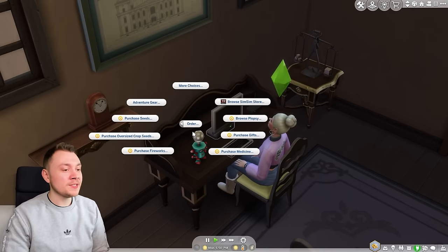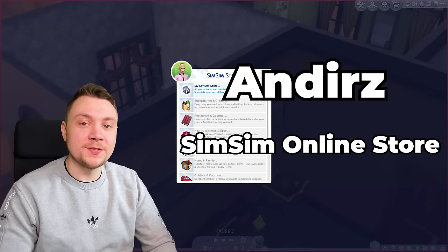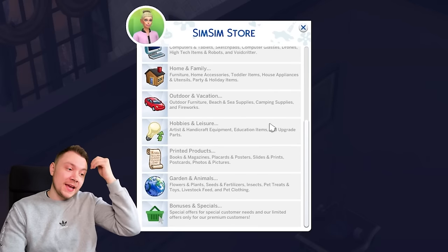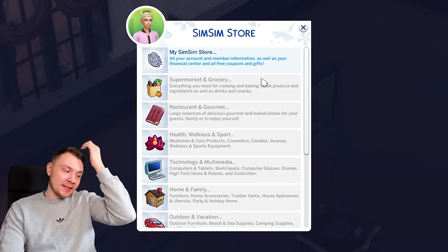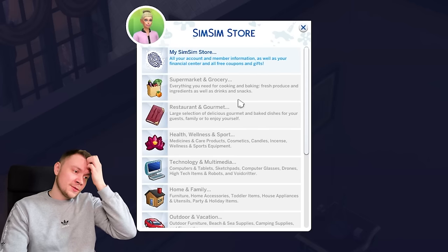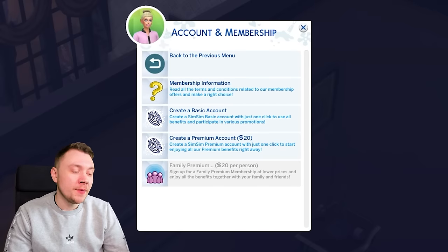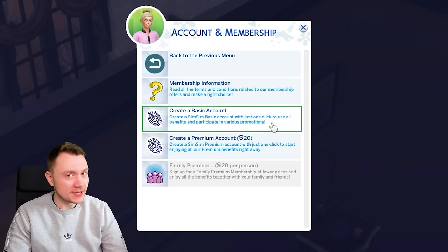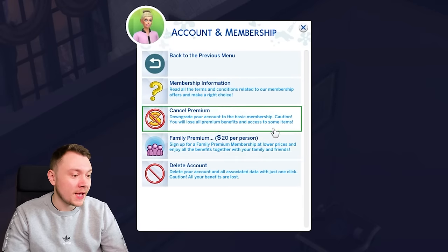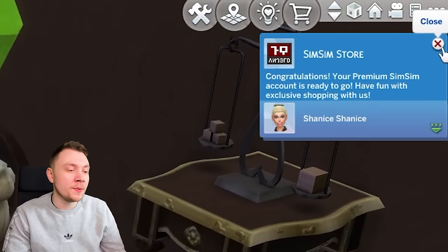Moving on to the SimSim online store — our next mod provides a really in-depth and amazing shopping experience for the game. The Sims 4 has weird shops like Plopsy, but we don't have a proper online store. First, we have to set up an account — basic or premium. The premium account unlocks special occult items and more niche items. And it says 'congratulations, your premium SimSim account is ready to go — have fun with exclusive shopping.'